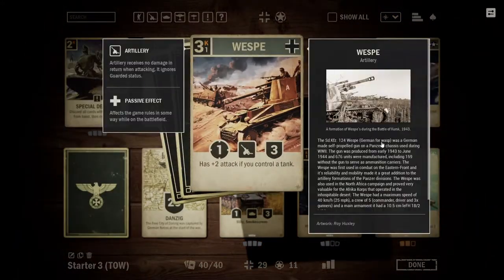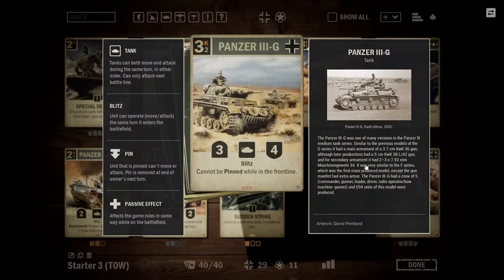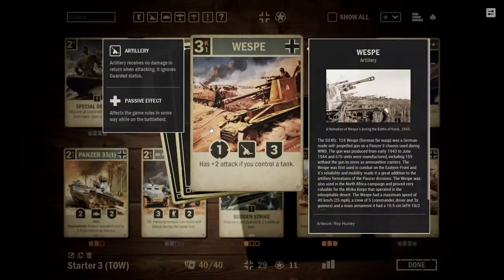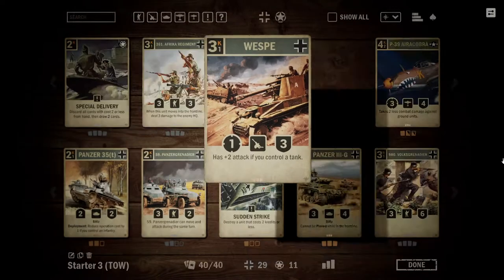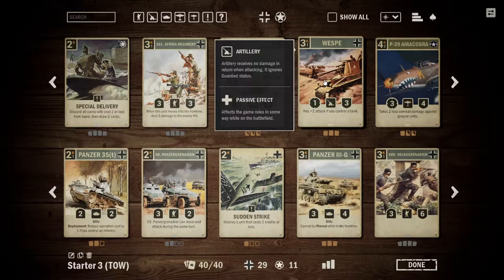The Wesp is also another option to include in your deck. I didn't include it because the deck is quite heavy on three drops. However, if you wanted to cut the Panzer III Gs as they're not performing for you, the Wesps could be a good option. A three credit 3-3 artillery for a new player is quite effective and overall could prove to be quite useful.